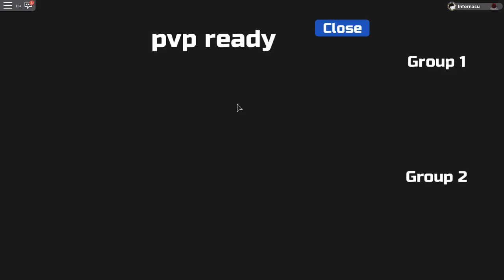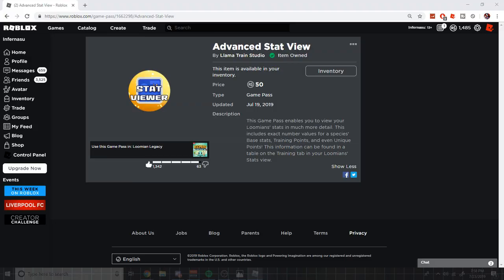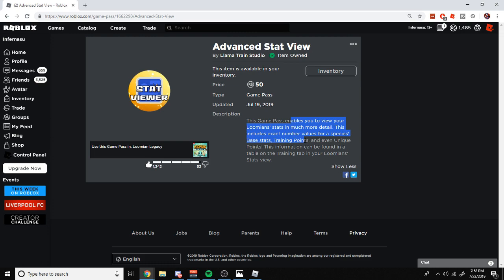For EV training, you're gonna need a couple things. You're gonna need this game pass right here — the Advanced Stat Viewer. This is a very important game pass because it gives you the ability to see base stats, training points, and unique points.